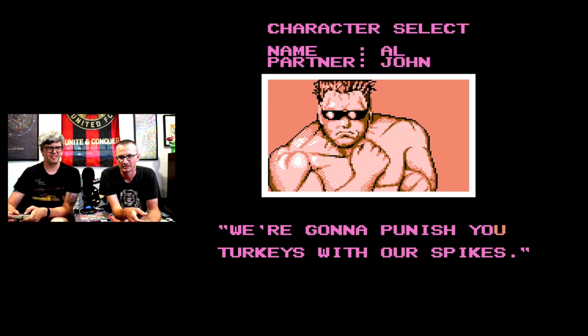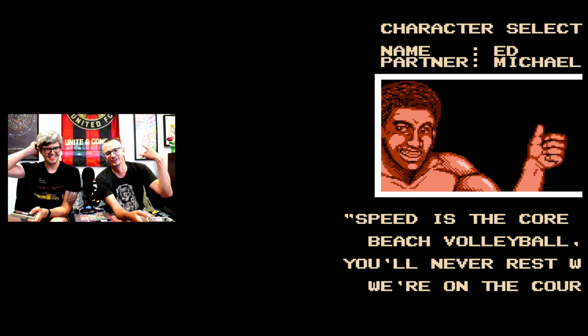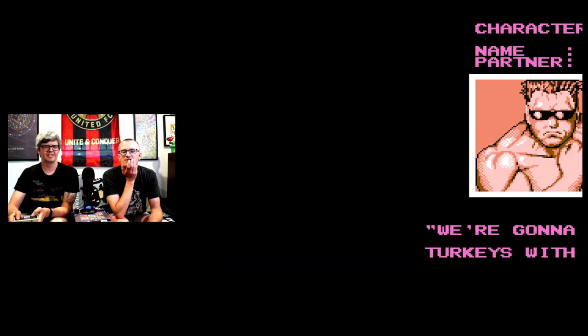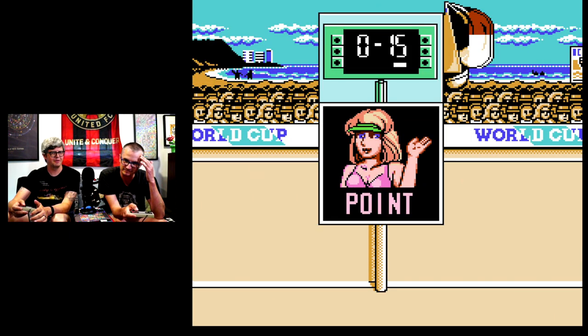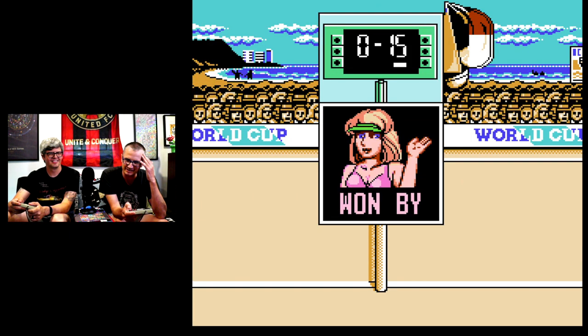You can pick from four different teams, each of which has a particular strength like spiking, speed, or defense, brought to you by none other than Bimmy and Jimmy from Double Dragon. The requisite 8-bit babe got a big upgrade for Nintendo World Cup too.